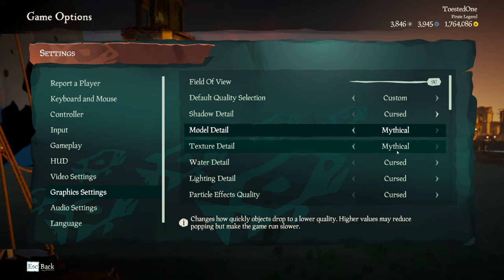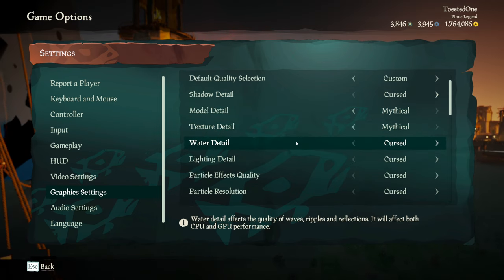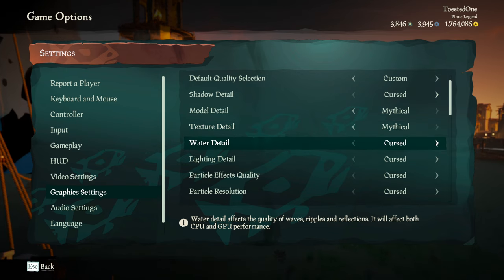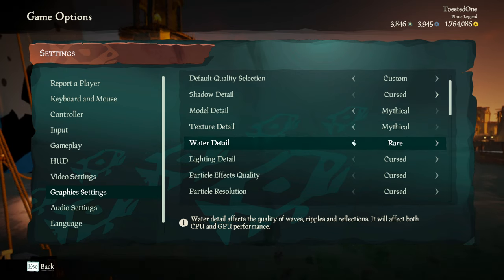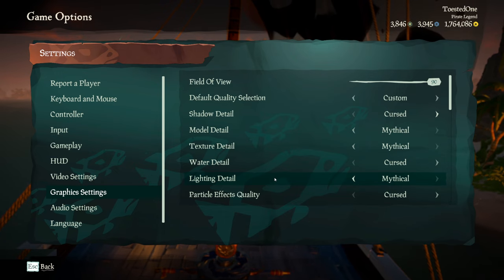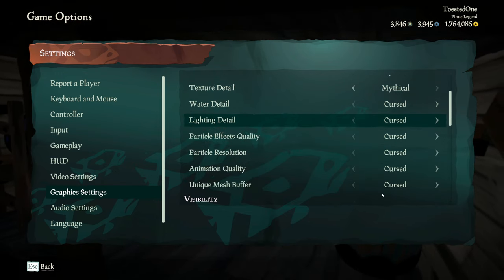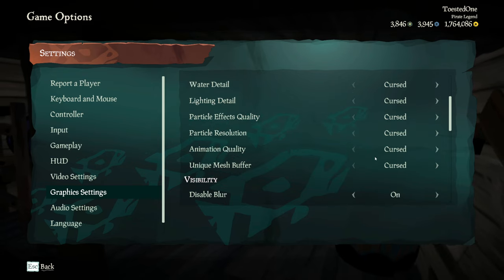Next up, texture detail. This is really your own preference. I like to have the game looking pretty so I keep mine at mythical. Water detail, I got mine at cursed. Personally, you can really have it at whatever. Just I want to go above rare just to keep your FPS good. Lighting detail actually has a big role on how you see things under the ship. And for everything else, I just leave it cursed because it just kind of messes with your FPS.